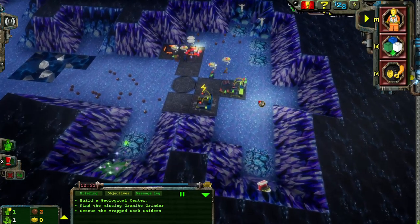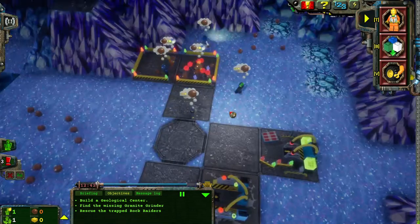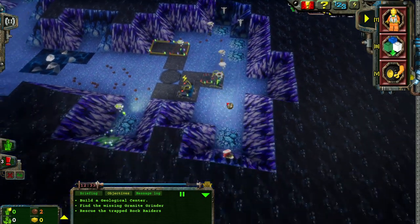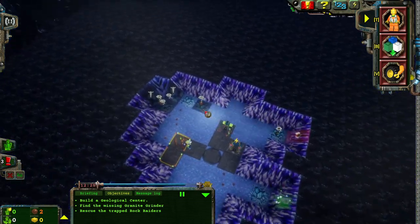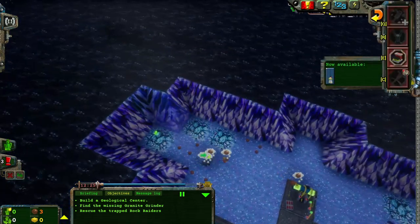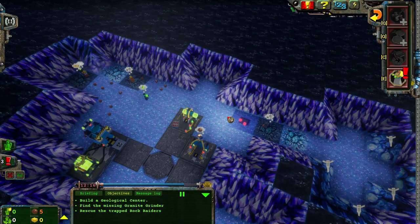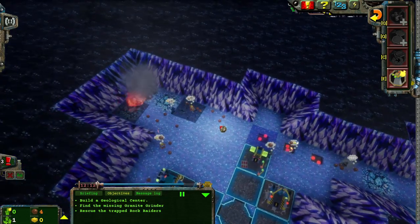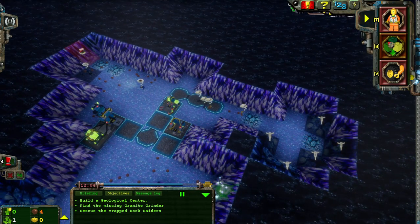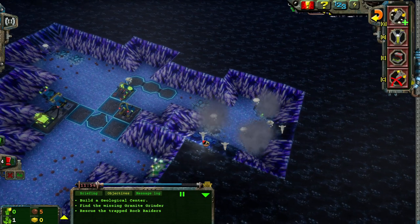That was a weird 'eeeh' sound. Eeeh! Why was he going 'eeeh'? I have to get back to you on that one. New caverns opened up. And now I need a support station pronto. Oh, he's going 'no no no' — that's what I heard, not 'eeeh.' God, my commentary is top-notch. Where else can you go to hear an absolutely batshit insane individual who believes in ghosts making random funny noises with his mouth? An energy crystal has been found.